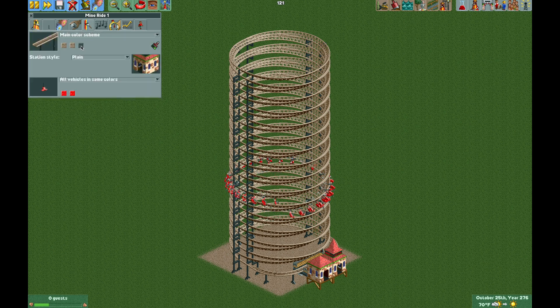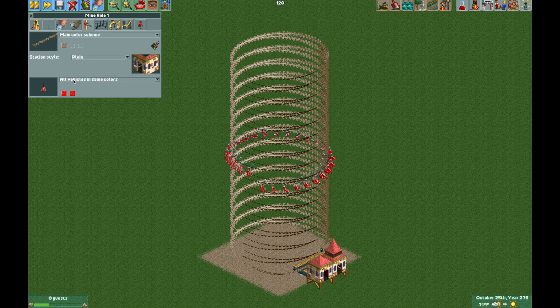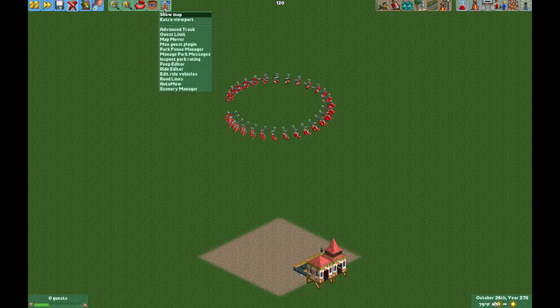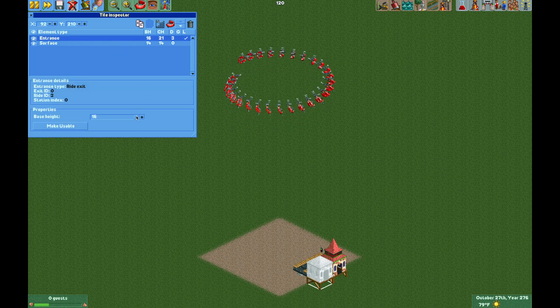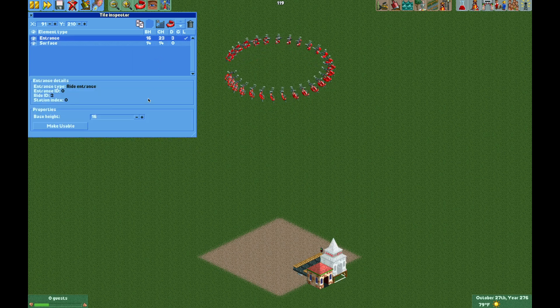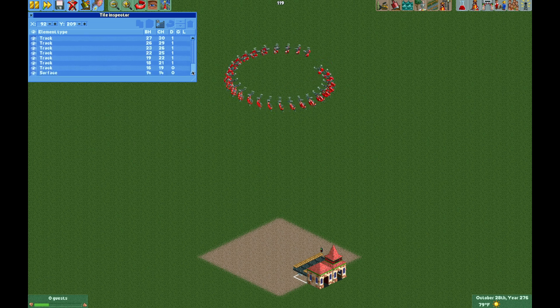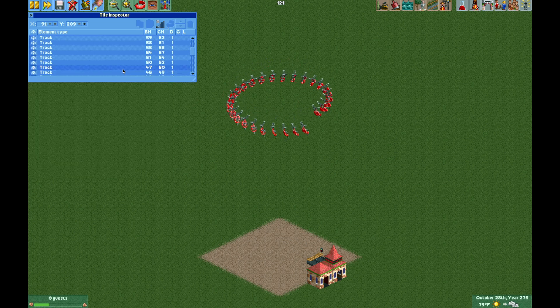Now you can change the track colors to invisible. If you don't have the invisible color, you just have to enable it in the cheats. This will make the ride completely invisible. We chose the mine ride because it will not make a sound on the chain lift. Now open the tile inspector to make the entrance and exit buildings at surface level — select the exit, lower it two units to the surface, do the same with the entrance. Then select the station platform pieces and make those invisible as well.